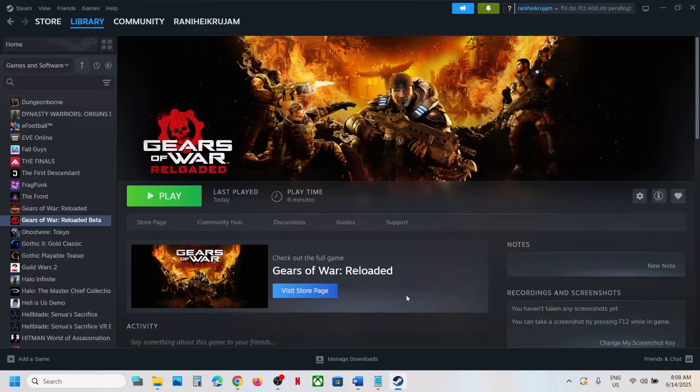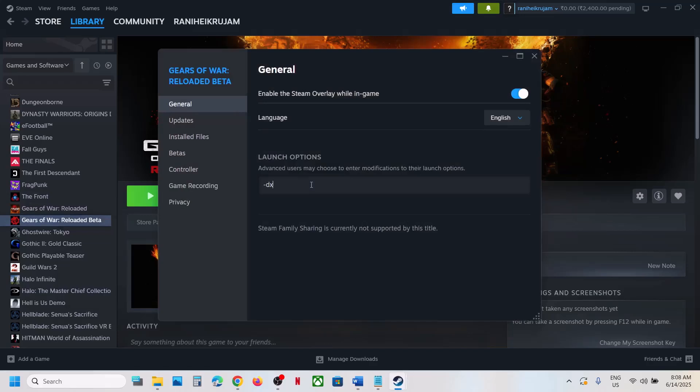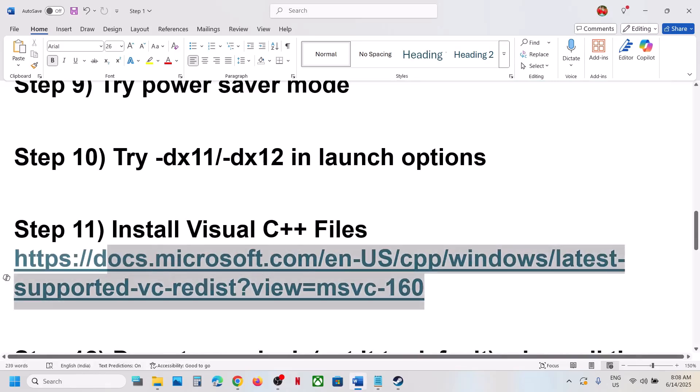The next step is to try DirectX 11 or DirectX 12 in the launch options. Right-click on the game, select Properties, and in the Launch Options box type '-dx11'. Launch the game and check. If that doesn't work, try '-dx12' instead. If neither helps, remove the launch option and proceed to the next step.